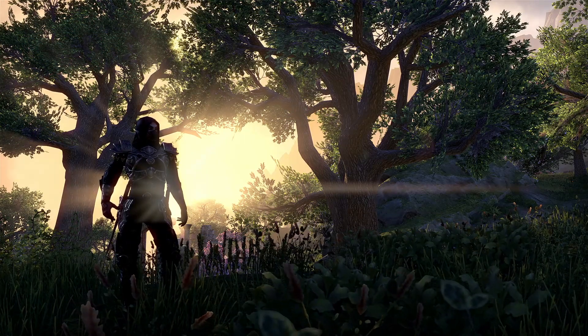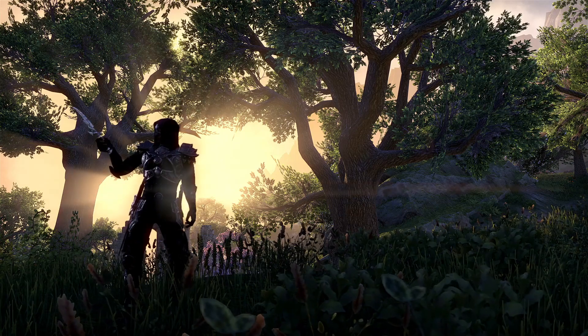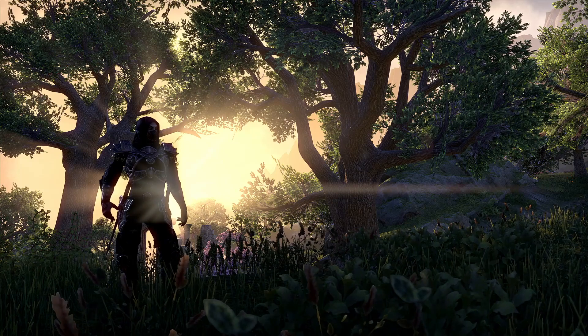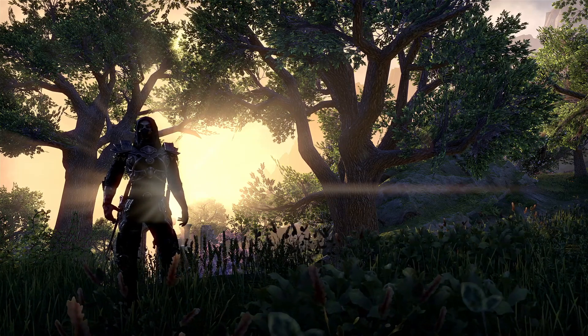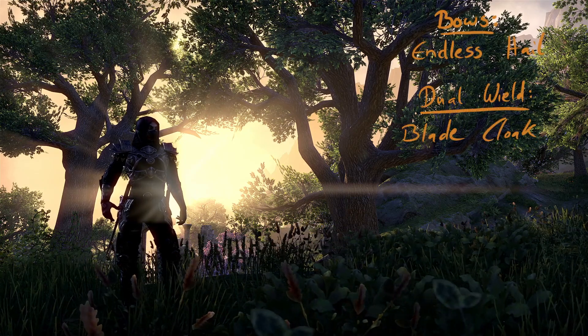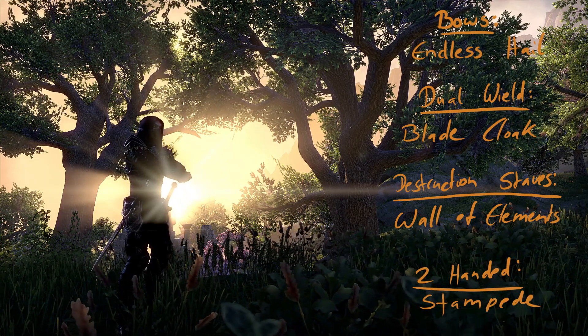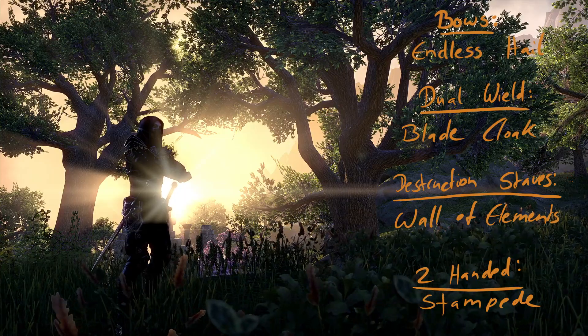Now that we understand how glyphs are applied, we know which type of weapon ability we need on our back bar to keep the enchant in effect — it has to be an ability from the weapon skill line that has a damage-over-time component. The commonly used skills to reapply enchantments are Endless Hail for bows, Blade Cloak for dual wield, Wall of Elements for destruction staves, and Stampede for two-handers. Make sure one of those abilities, depending on what weapon you use, is on your back bar.